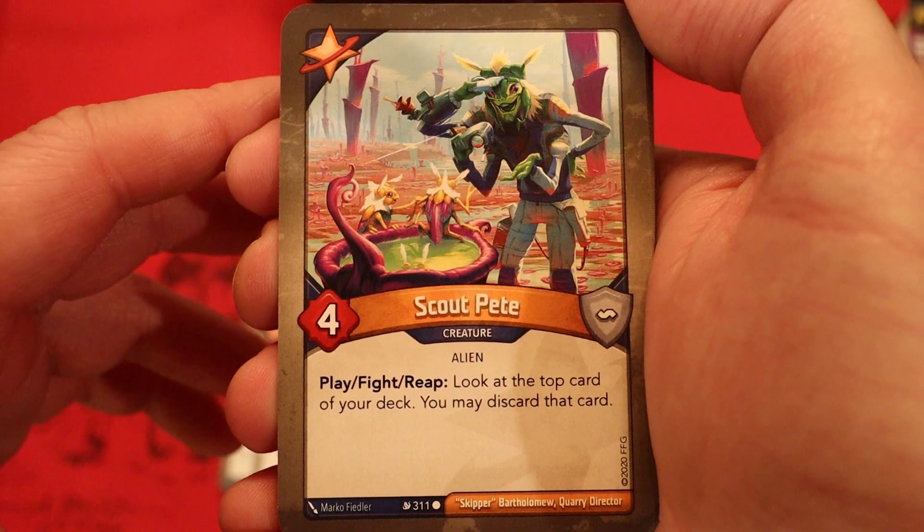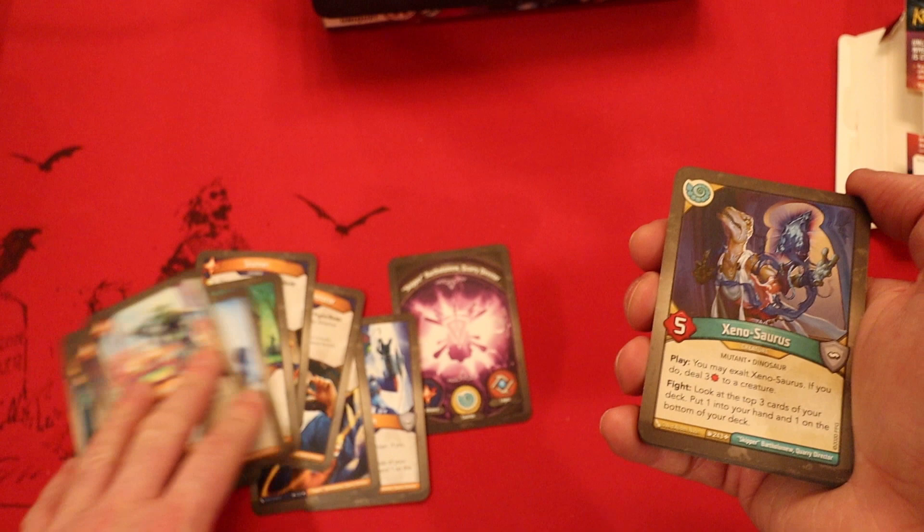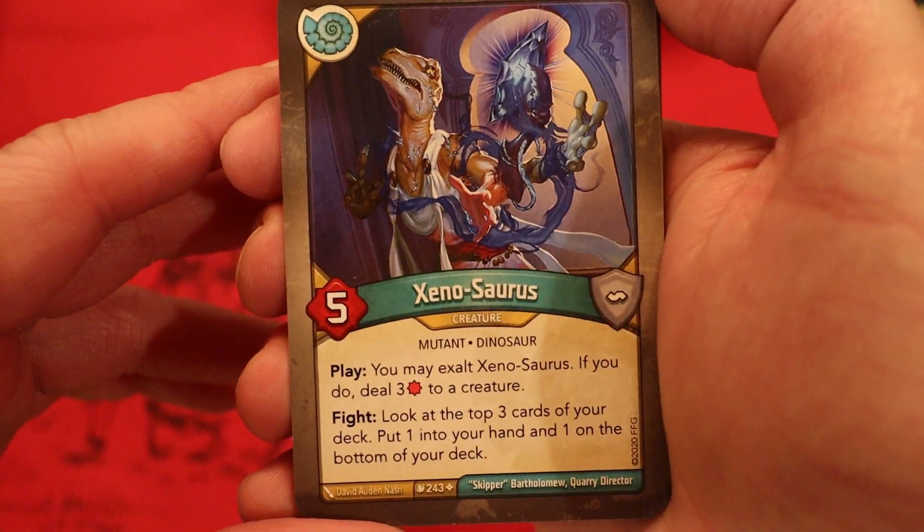Scout Pete, 4 power. Play, fight, reap: look at the top card of your deck — you may discard that card. And now we're on to Saurians. Honestly, that is a pretty good Star Alliance house.